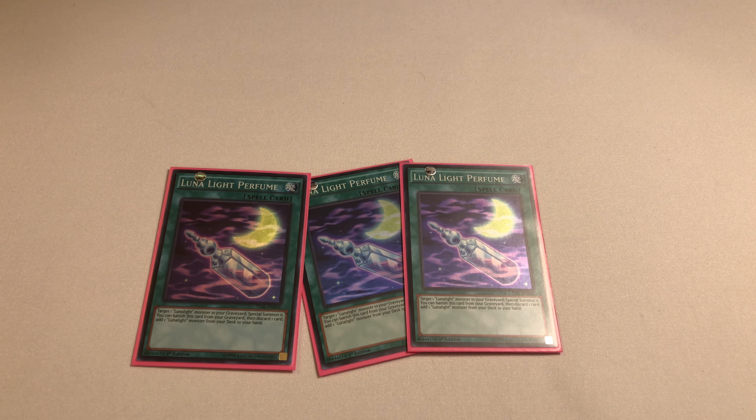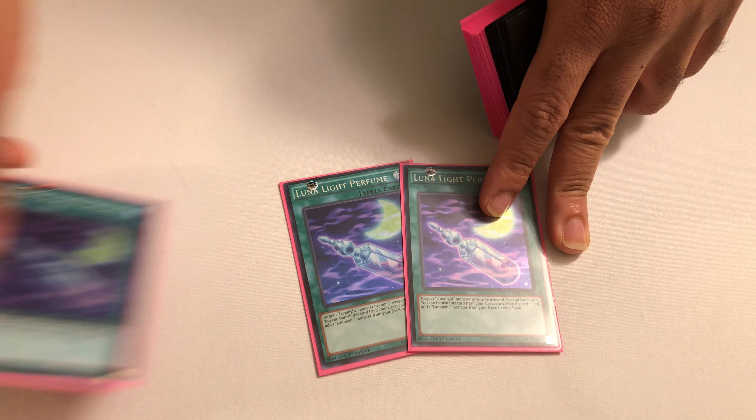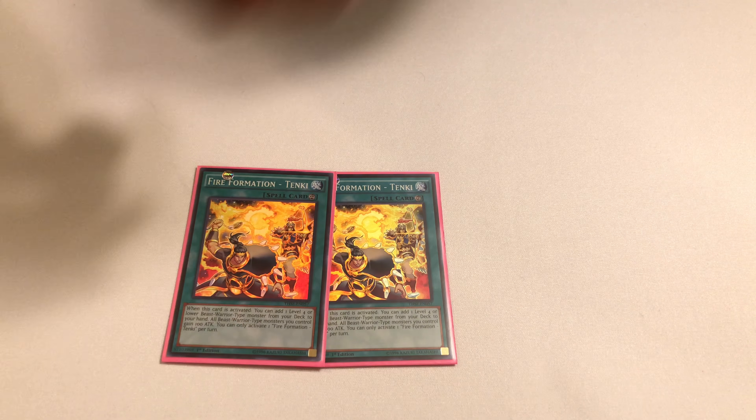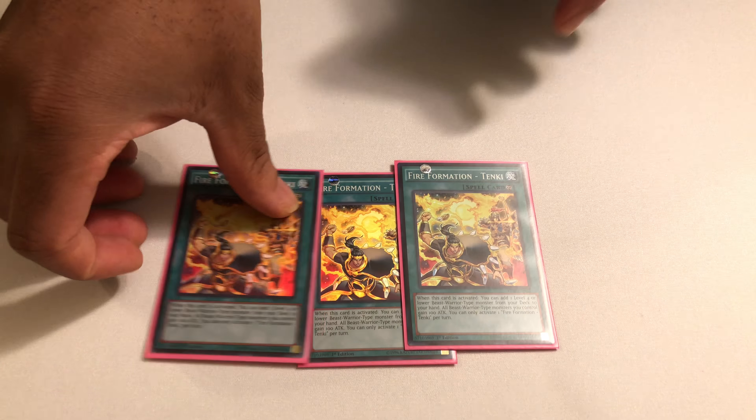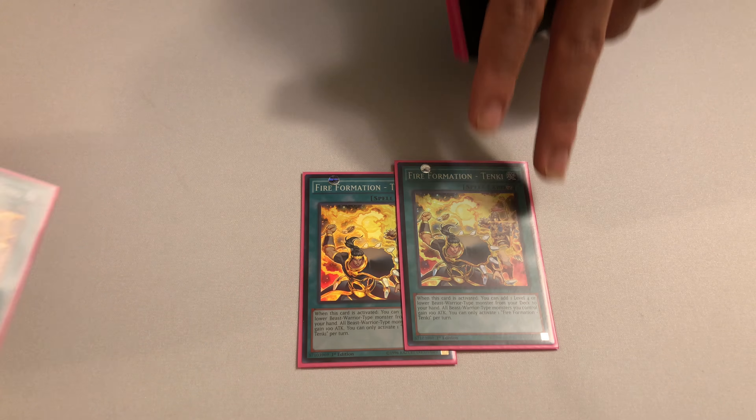We play three copies of Lunalight Perfume. Every version of Lunalight is going to run this card because it's a Monster Reborn that then turns itself into a ROTA as well — run three copies, no explanation needed. Three copies of Fire Formation Tenki — it searches all your Lunalights except Lunalight Wolf. And the 100 damage, as I said before, can actually be quite important when you combine it with Panther Dancer.